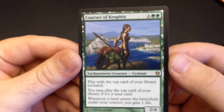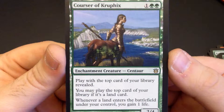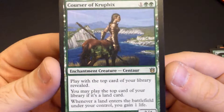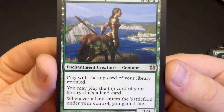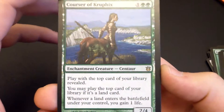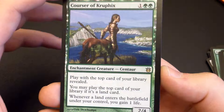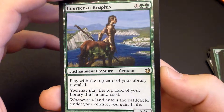So we have Courser of Kruphix. This is a great card, and it's a very expensive card as well — I think it's going for $15 now, so I definitely got my value out of this pack. Courser of Kruphix is 3 mana, 2 green, an enchantment creature — Centaur — and it says: play with the top card of your library revealed. You may play the top card of your library if it's a land card. Whenever a land enters a battlefield under your control, you gain one life. Just the ability to filter out your cards to get a land card — instead of drawing into that land, you play with it on top of your deck and you can just play it straight off the top. It helps filter out your draws.